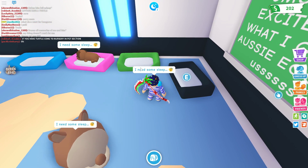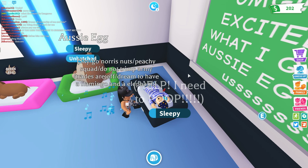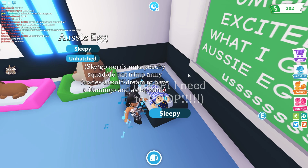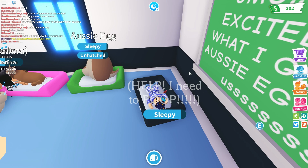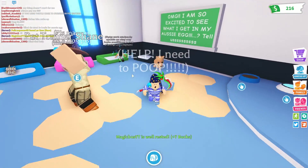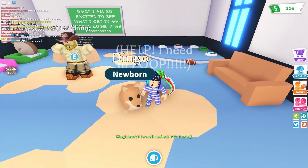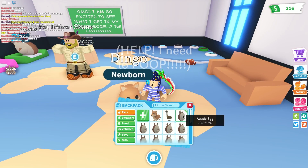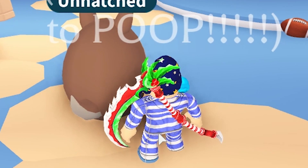Egg number two — give me that kangaroo! I got a dingo. I don't care about no uncommon — it just looks like a dog to me. One emu, one dingo. Let's get a brand new Aussie egg. Let's do a surprise hatch now for a kangaroo — boom. I got another dingo.